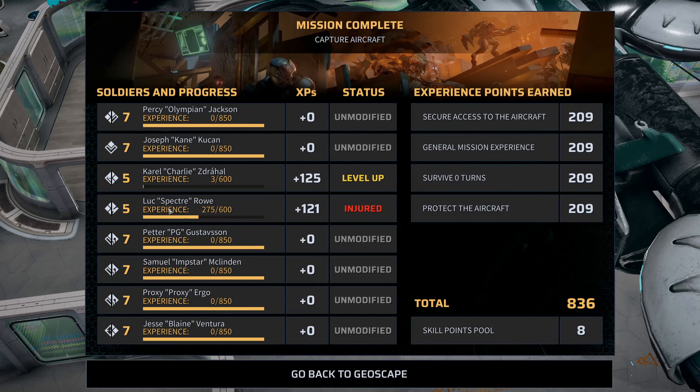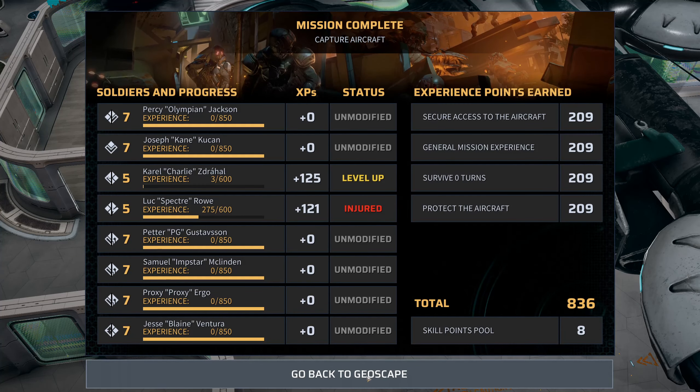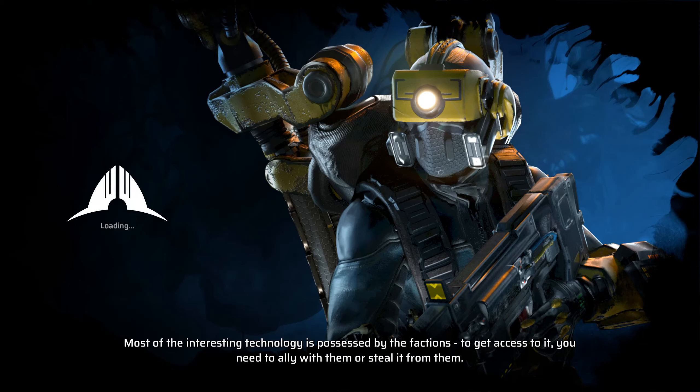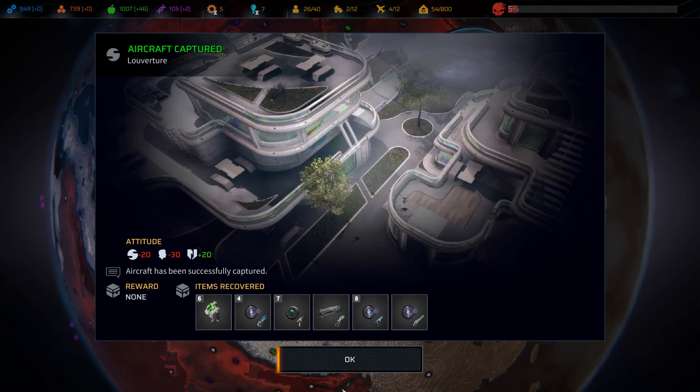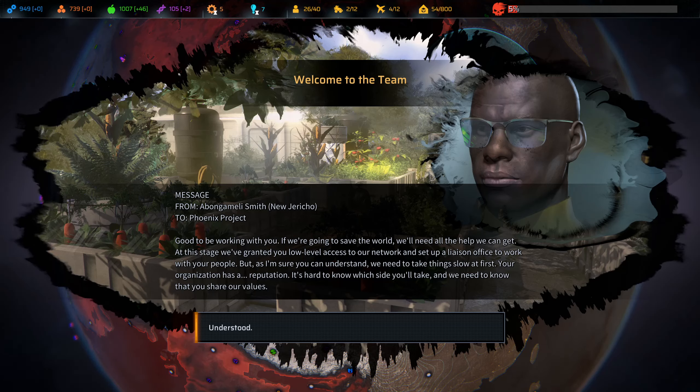Small injury on Spectre - wasn't fussed about healing that up. A little bit of experience across the board, but most importantly we've ended up with a blooming ship. They're not going to be very happy with us over that. Also we got a whole bunch more stuff that we didn't have a chance to pick up, so we've definitely restocked. Senedrion don't like us, the Haven really don't like us - good to be working with you. If we're going to save the world, we'll need all the help we can get.